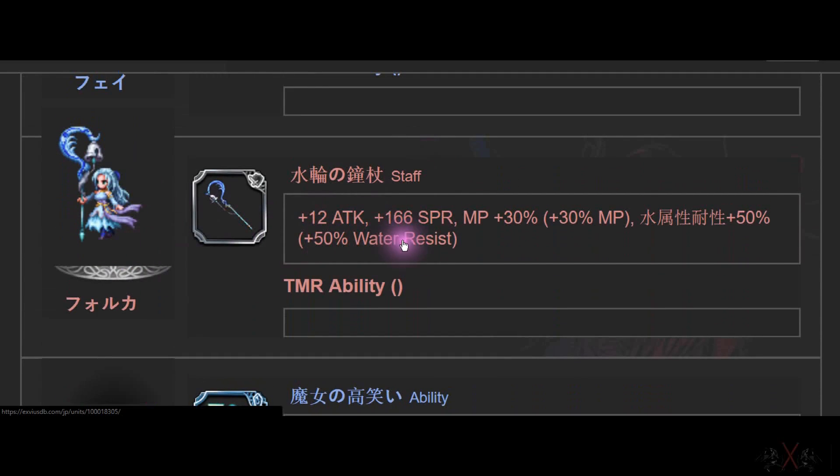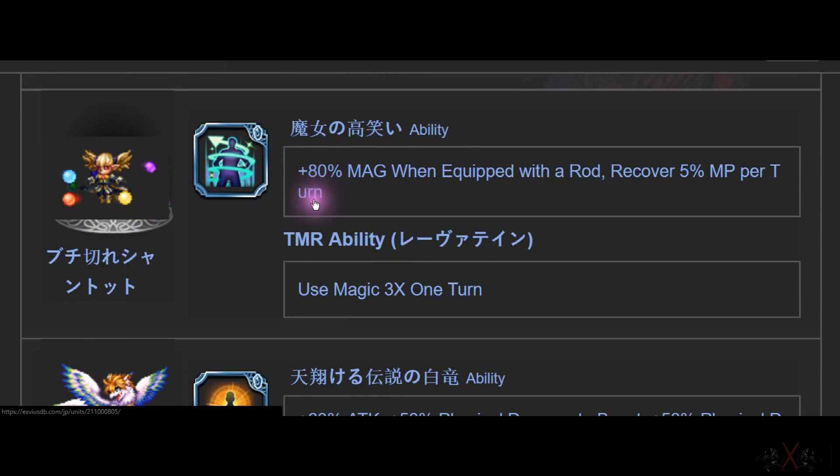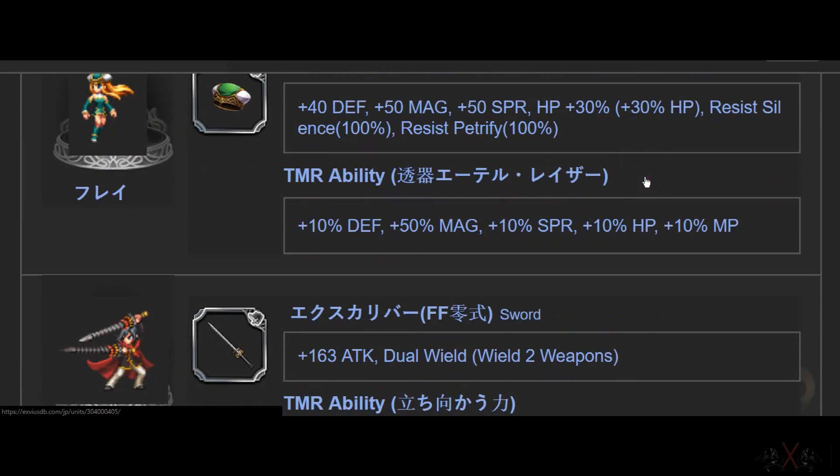There's another character I don't know the name of — she's a healer with Spirit stuff. Evil Shanttoto — 80 Magic with growth. This is top tier for Mage. Evil Shanttoto — Unicorn — 860 Attack, 50% physical damage to Beast, and physical damage to Fairy and Reaper.